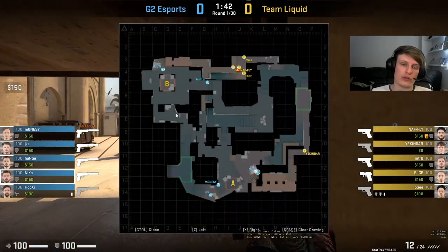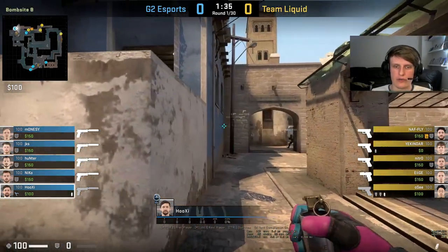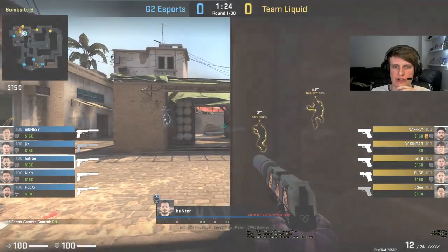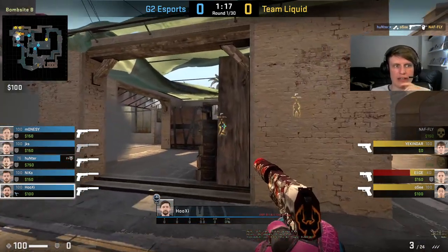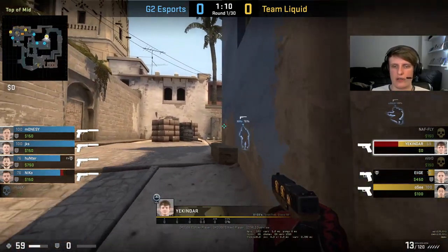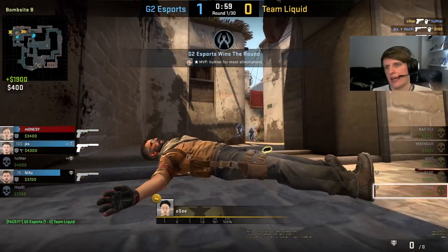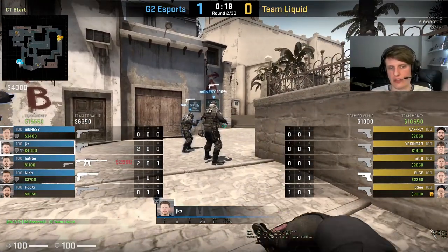Let's look at the setup first. We've got Hooksy and Hunter on B. Hooksy is going to be the small site anchor. So Hooksy and Hunter are going to have to defend this hit. It looked like we definitely had Hooksy as the small site anchor. Hunter is going to play that rotator position. Pretty straightforward round for G2, really. Team Liquid get onto the site, but they lose too many to Hunter for it to be particularly relevant.